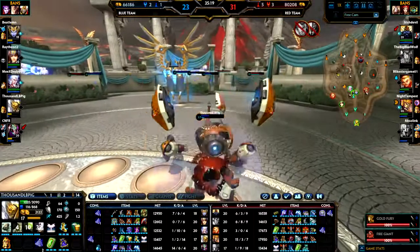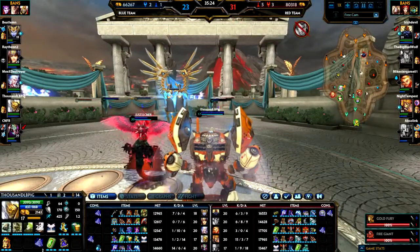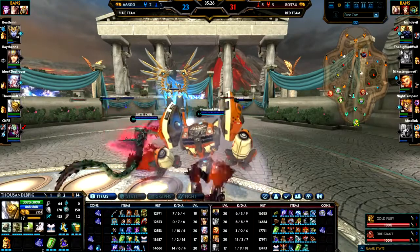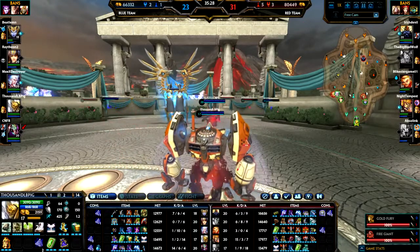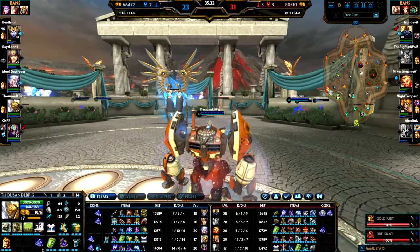We'll go back to the HUD. I was basically trying to stay alive and I didn't want to die because that's a guaranteed Fire Giant for them. I didn't see my team going up for the Fire Giant — my team wasn't warding at all. Look at the map, there's no wards up.